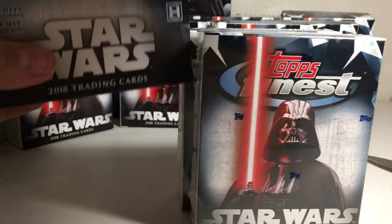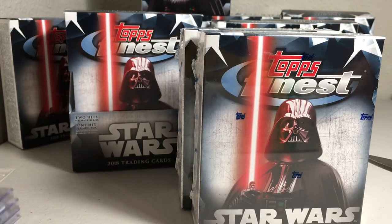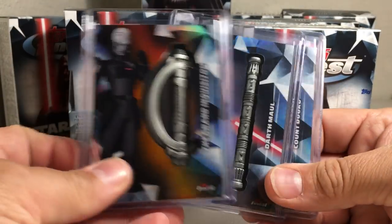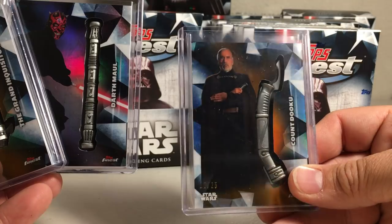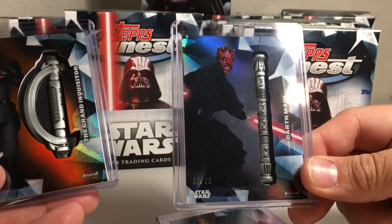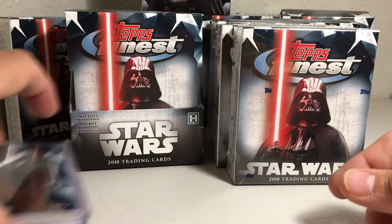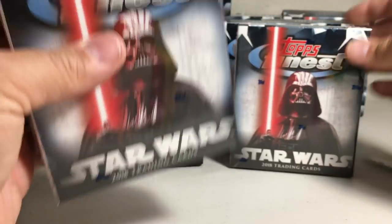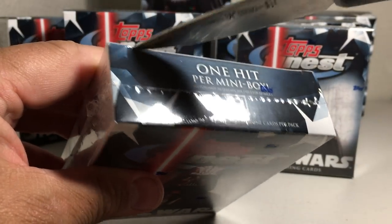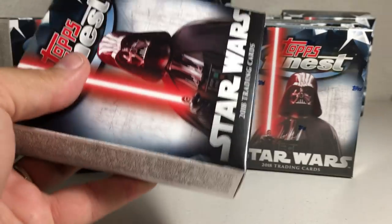You get one hit per mini box. This is one of the rare sets that I actually really enjoy the medallions out of. Here's some of the ones I've gotten — the Count Dooku lightsaber is awesome, Darth Maul, and the Grand Inquisitor. Some great medallions, and this box is heavy so I'm guessing there's a medallion in this one. Finally a Star Wars set where you're not dreading the medallion cards.